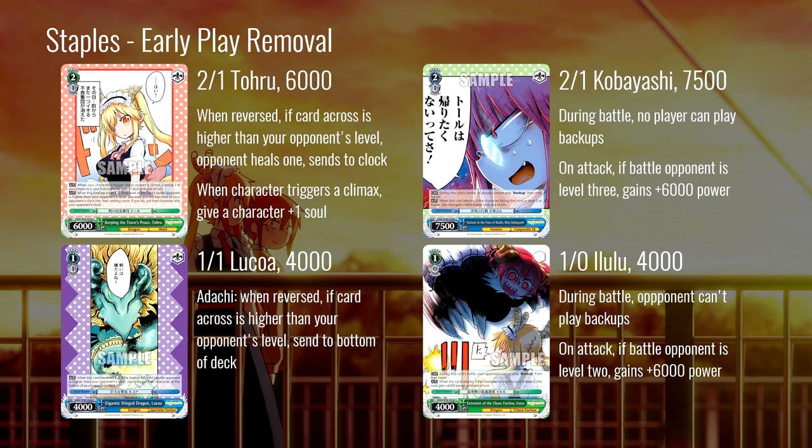Next, the Lucoa Adachi: when it gets reversed it bombs early plays to the bottom of deck — same as a two-one except it comes down at level one. It's also in blue, which is the primary challenge for it, but it's a good profile. Finally, the level one Ellu: it's 4000 on its own, but facing a level two it becomes 6000 power — specifically a level two killer. This is really good in a standby-heavy meta, which is what we have right now. If you're playing into a meta with two-two standby targets, this gets over those and your opponent can't back it up.